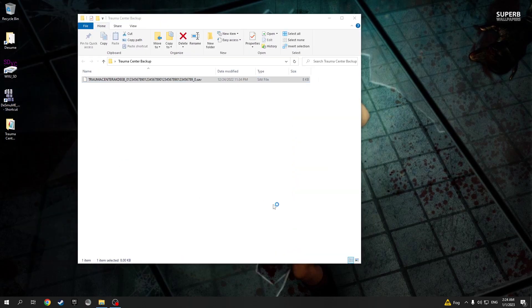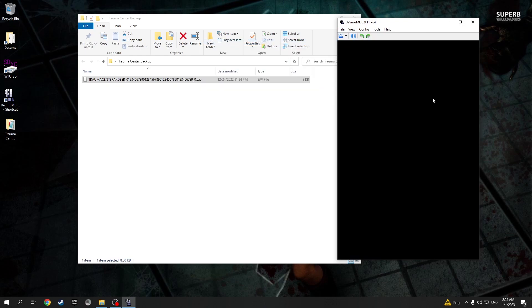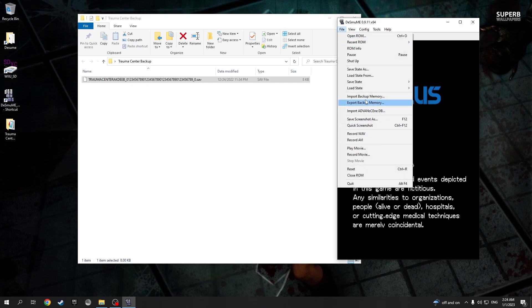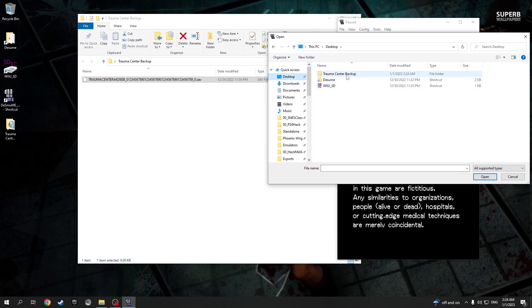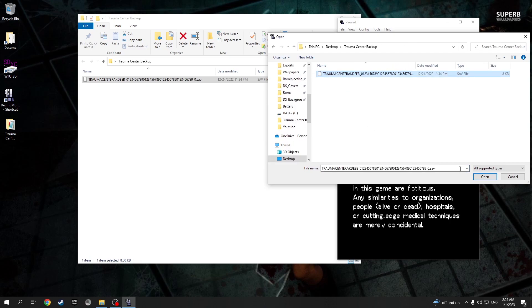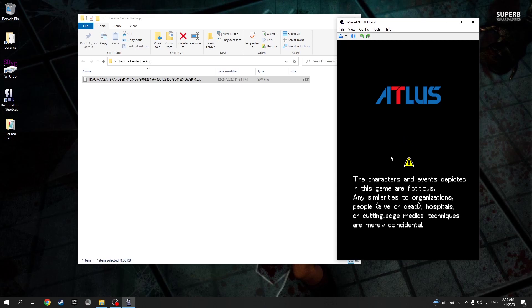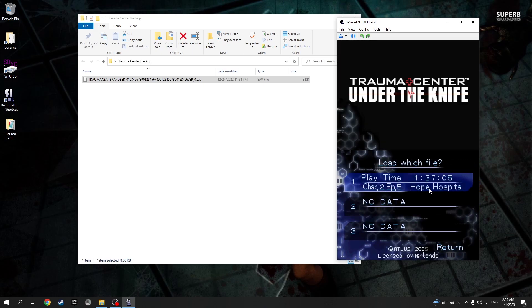Next, launch MelonDS and open the title you want to import the save file on — for me it's Trauma Center. Click 'File', then 'Import backup memory', and select the .SAV file you just renamed. I'll select it from the desktop. Click 'Open', then a window appears — I leave it as is and click OK. The game will reload and load your save file. And there it is — you have the save file loaded and can keep playing on the emulator.